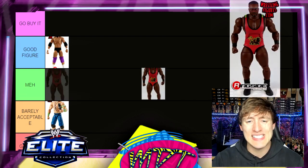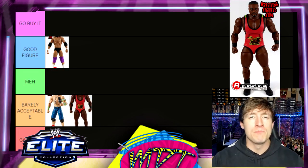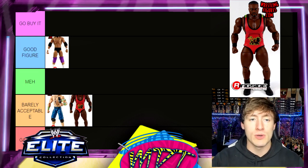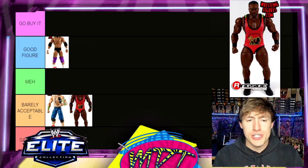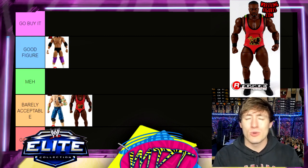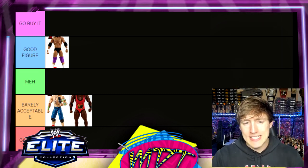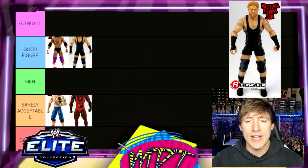Elite 26 Big E — Barely Acceptable. Big E's figures are really hard to pose. His arms are really far apart, it's tough. I think if he were an Ultimate Edition he would do really well, but the head sculpt's not great on this one. It's kind of like the Sandow figure — a moment in time — and it's just not that great of a figure.